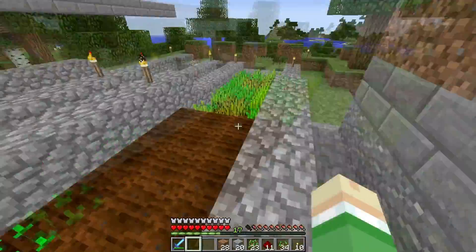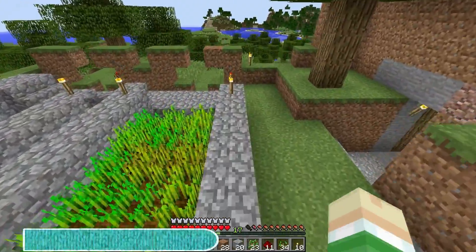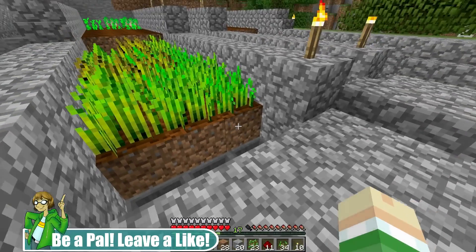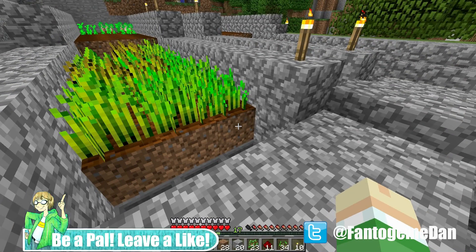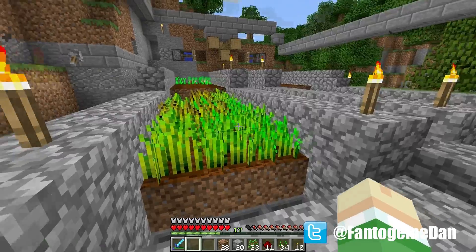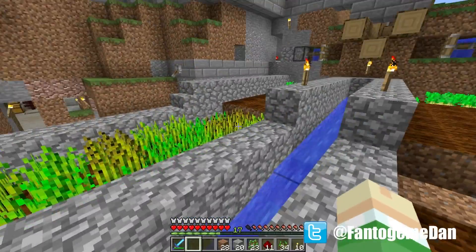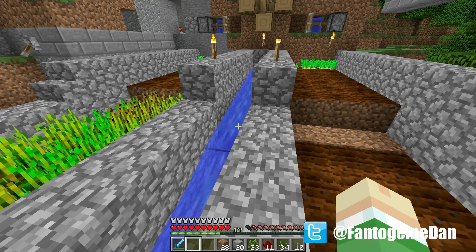One thing you will notice is we've actually got rid of a lot of those pressure plates. There's a problem with those pressure plates, and that problem is all this wheat you see before you actually gets thrown on top of those pressure plates. It's a little bit of an oversight.